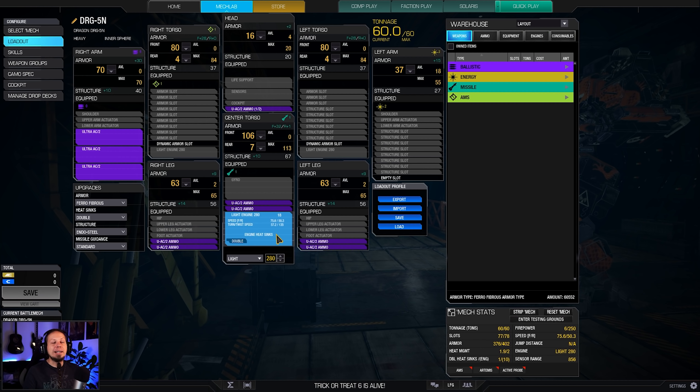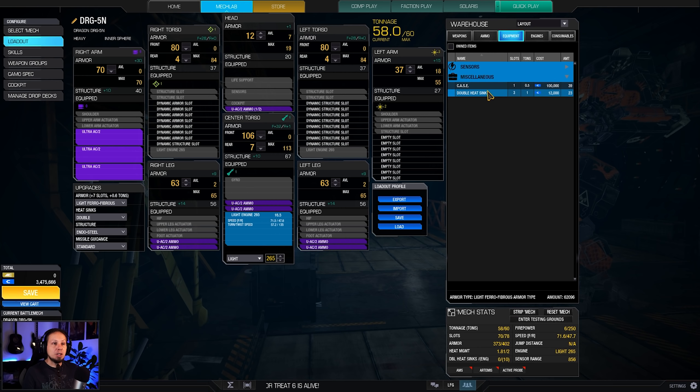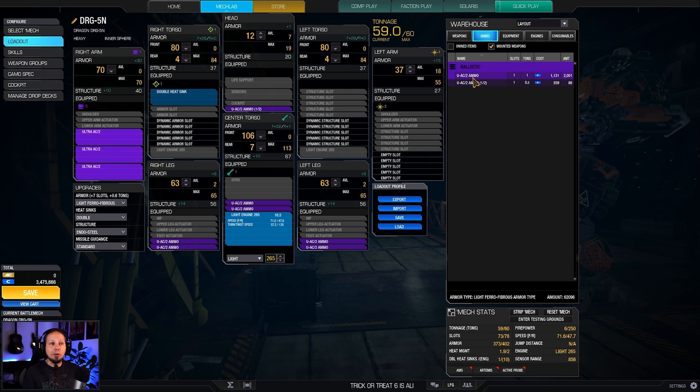It's worth noting we are running a Light Engine 280. If you really want, there's another way — you could drop down to a 265, swap ferro to light ferro, and all of a sudden you have room for another ton of ammo and a heatsink. I'd say in 90% of games you have enough ammo, and I'm planning for the 90% and not the 10%.